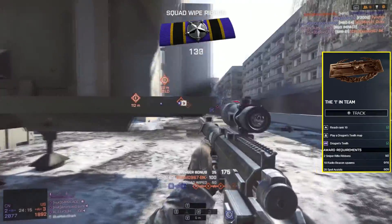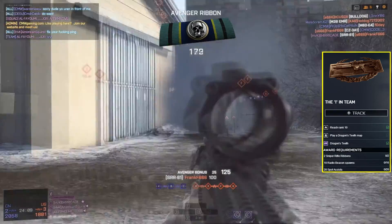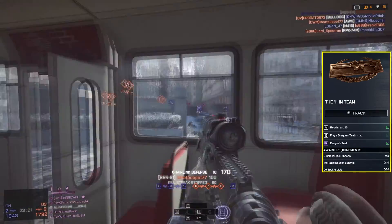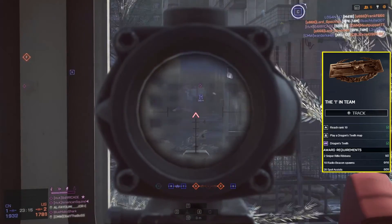You also have to play once on a Dragon's Teeth map, which means you do have to be premium right now, as the DLC, like I've said in previous videos, has not come out for non-premium users. The meat of this assignment is two sniper rifle ribbons. You also need 10 radio beacon spawns, as well as 20 spot assists.